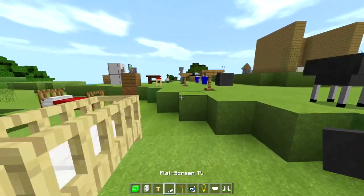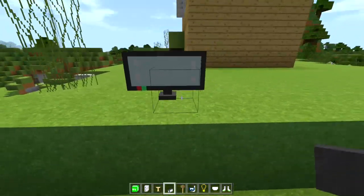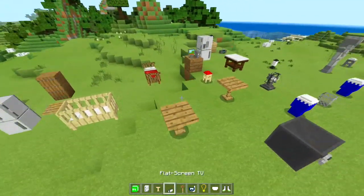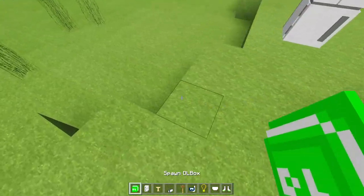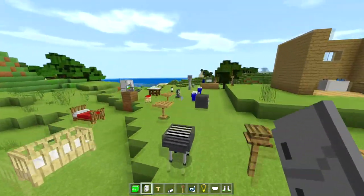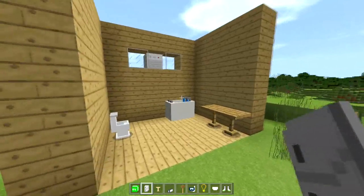Same with the table — left-click the block with it and boom, it turns into a table. Flat screen TVs are their own block so you don't need that, and same with mailboxes — some items need the spawn block and some don't.